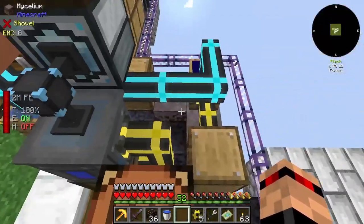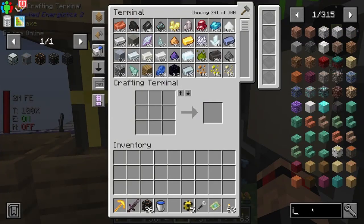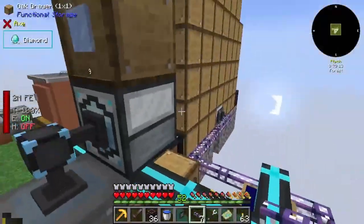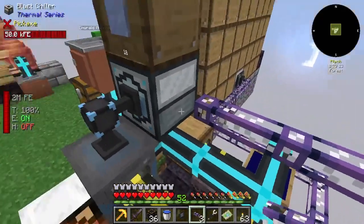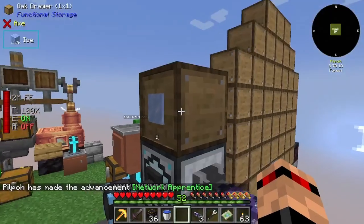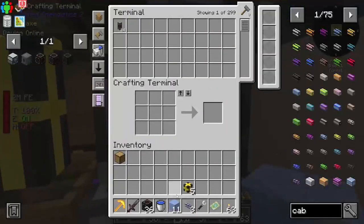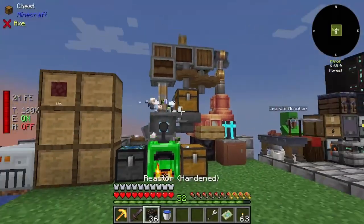We might as well get an importer on this as well. I've got a few bits of cable. This is super temporary, but instead of a drawer we just do import and make it a side input. There we go — we've got ourselves a source of ice. We've got a reactor and this thing is doing okay on power now — it was kind of dead earlier.